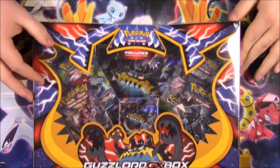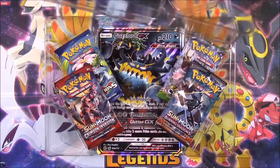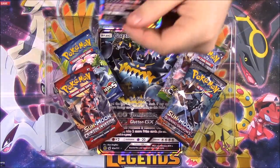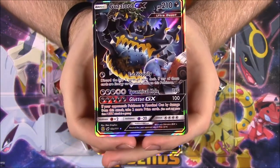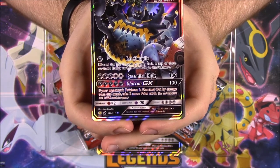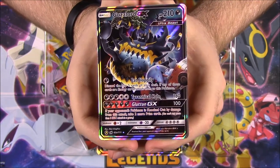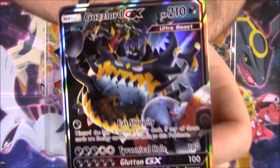Let's go ahead and open this box and see what we get. We'll pull the promo card out here from the top and look at this one first. We have Guzzalord GX with 210 HP and it's got Eat Slopply and Tyrannical Hole, which are kind of weird names for moves. It has two moves and then Glutton GX as its GX move, and the card looks super cool.